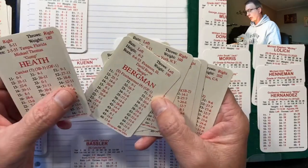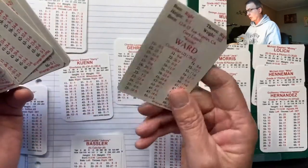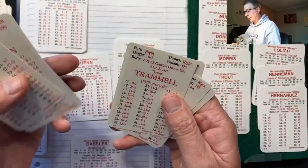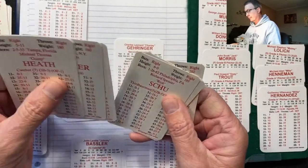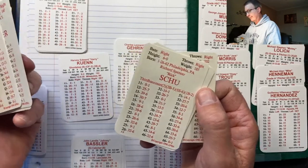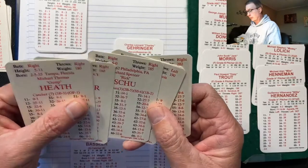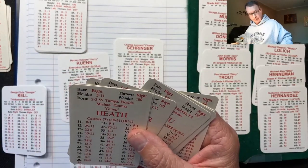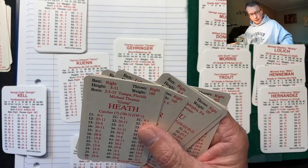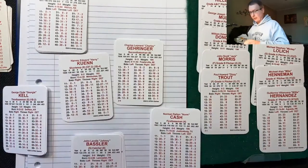Looking at the '89 squad starters — this is not their batting order, just the nine starters. Gary Ward is actually the DH so he's pretty much non-negotiable. Rick Schu is just awful — the guy hit .214 with an under-.300 on-base percentage. Their backup third baseman was Doug Strange, who also hit .214.